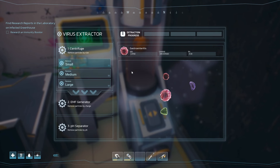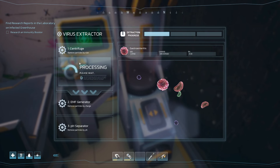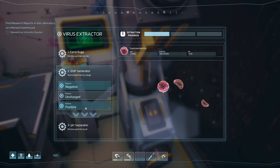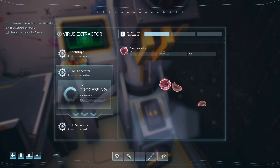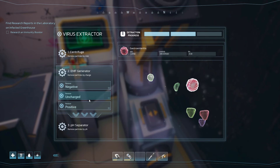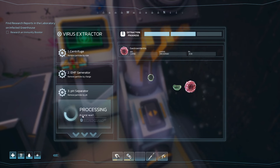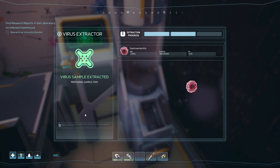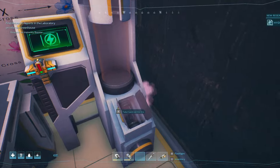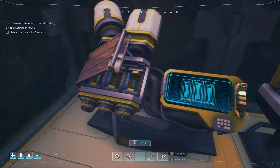It's a new one. Get rid of medium, then we want large — get rid of the small ones, negatives, small ones going again, positives are leaving, and the neutrals. Gastro is done, so we should be able to come over here and do the immunity booster now — there we go.